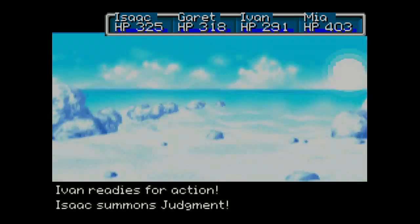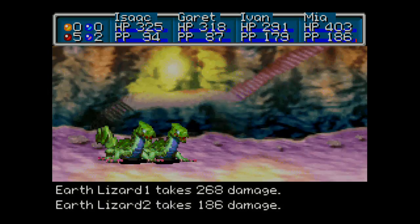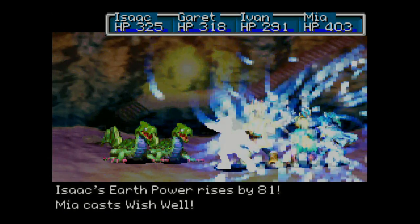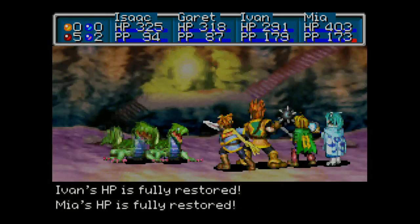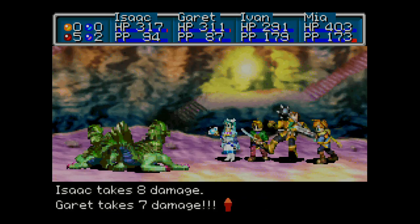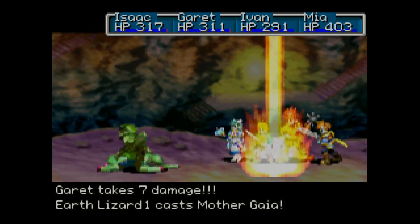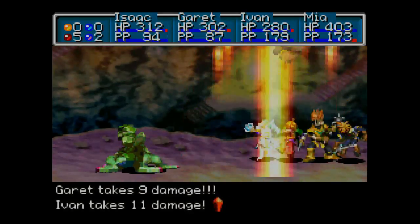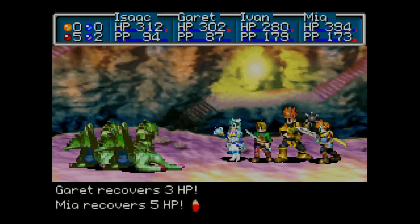There we go. Get a Judgment in right now. Alright. It's not going to do much to them because they're Earth Lizards, so they're on the slow side. Alright, that's going to hurt. Not going to do too much to them actually. This one will not do much either, which is good — that's why we have Flash. Flash is on the east. Look at that reduction. So good. Alright.